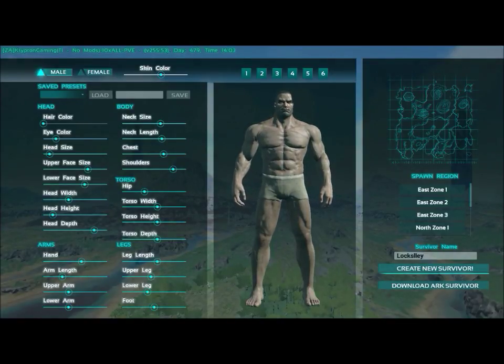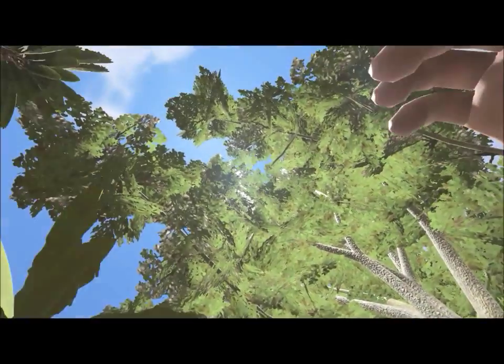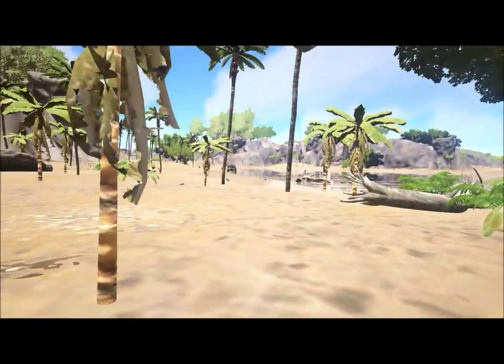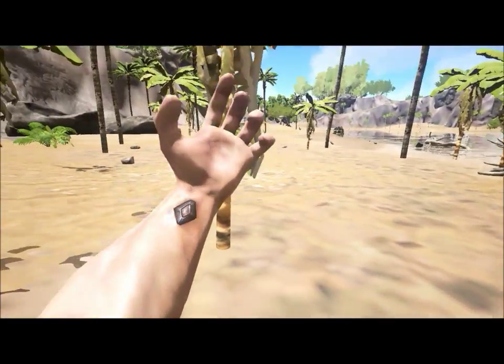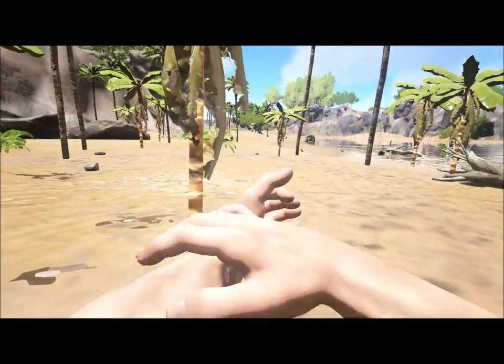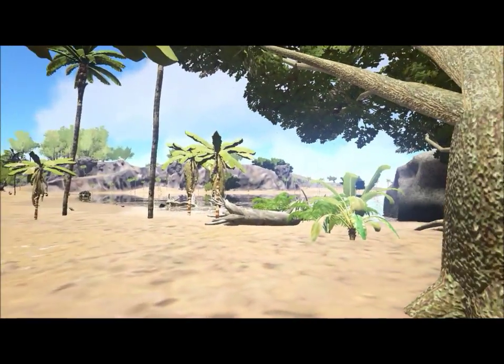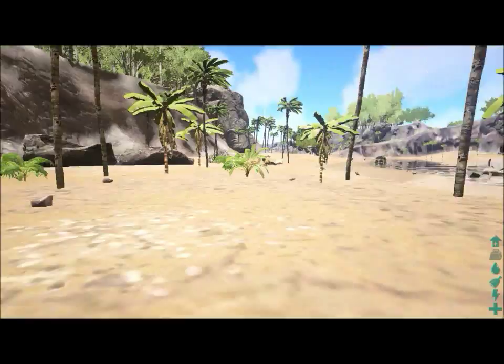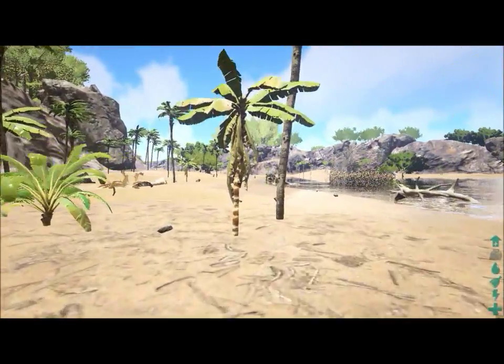Here's my new survivor on an accelerated server — ten times rates — so I can show you more in a limited time. His name is Loxley, and I recommend spawning towards the lower right-hand side of the map. These are more beach areas and the threats you find here are much weaker and easier to deal with for new players. You start at level zero but almost immediately get level one.